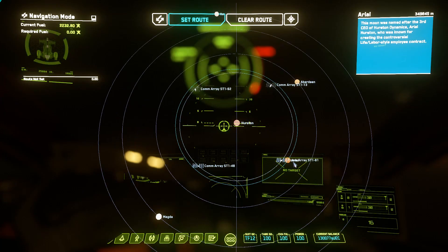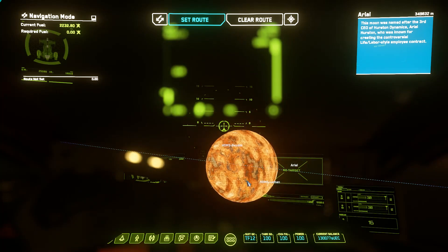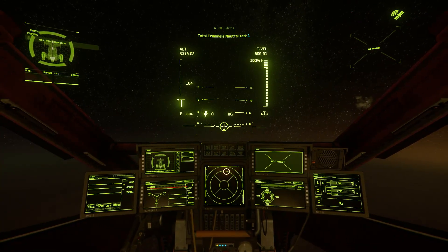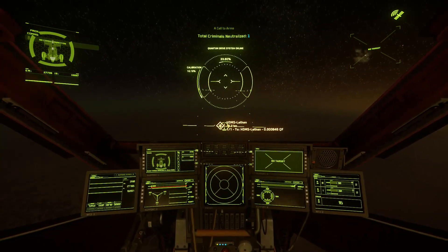After warping to the location on the planet without setting a destination to it, you can now open your mobiglass and set a destination to get a marker and distance. This does require spooling up your quantum drive and turning it back off to get the actual distance.